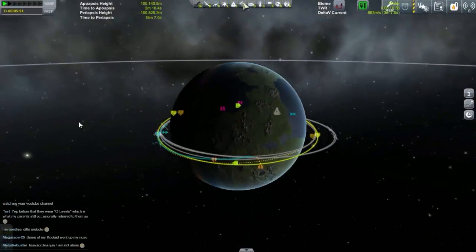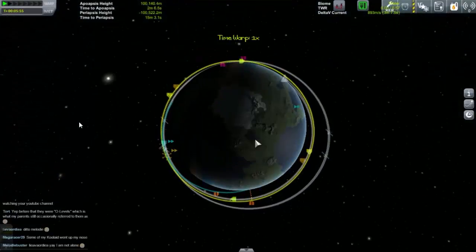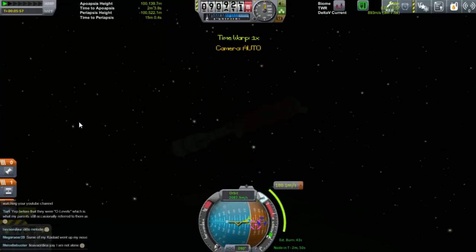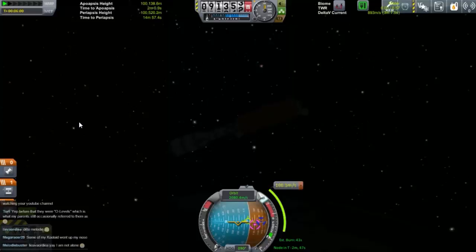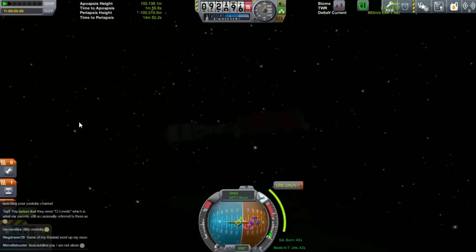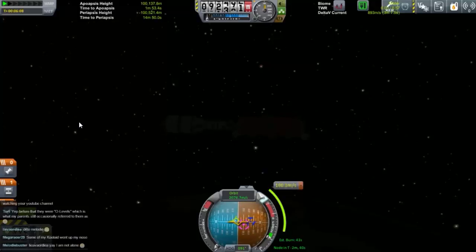Let's see how much work we have to do here. That burn will be in 2 minutes and 49 seconds. We need to burn for 43 seconds. What we'll do is start about 20 seconds before and burn through to about 20 seconds after. So I'm turning the ship towards the point of burning, which is that blue icon on the nav ball at the bottom here.